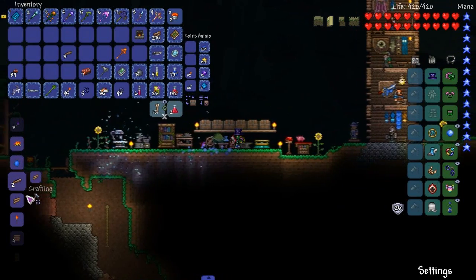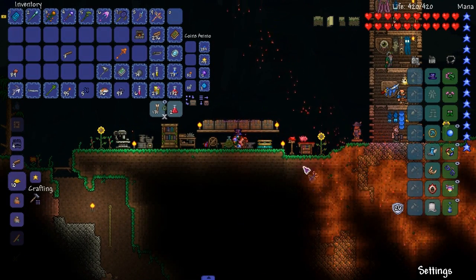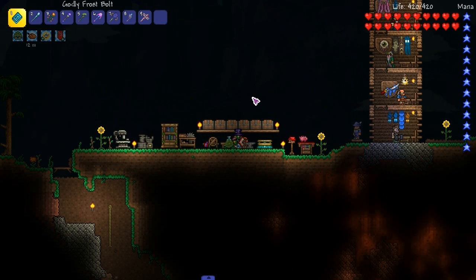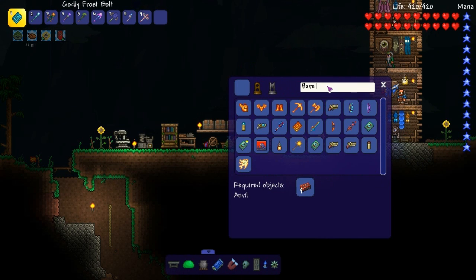Probably gonna need more lava for another recipe, I bet. But for now — Hellwing! Whoa! Holy shit, that looks cool. Next — flare bolt. Yeah, let's look up the flare bolt recipe. Flare bolt, right there. We didn't need another bucket of lava.